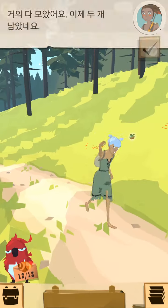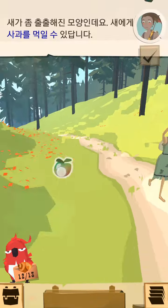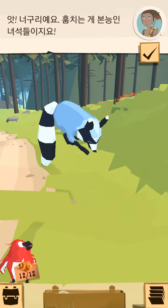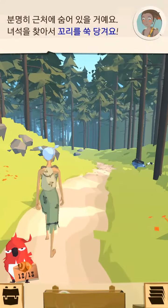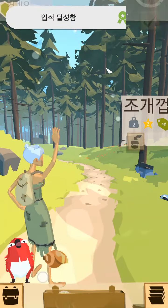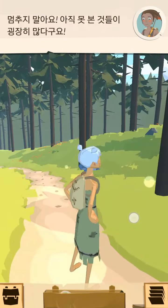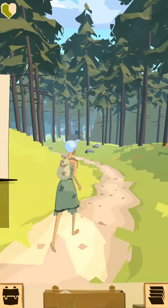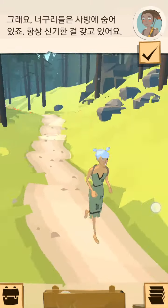You nearly got them all — only one shell left. Look, a raccoon! Those animals are nothing but thieves. He must be hiding nearby. Find him and pull his tail. He released a shell — it's the last one you need. Keep moving; there are still a world of things to see. Raccoons hide everywhere, and they always carry interesting items.